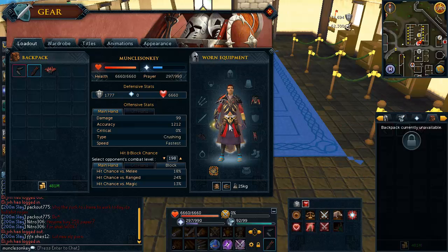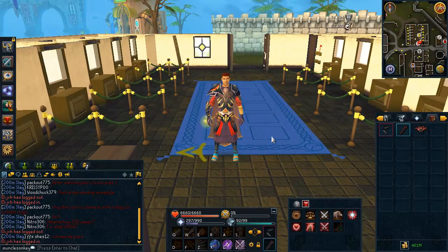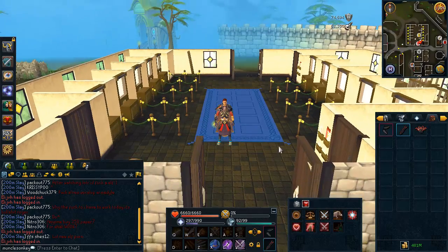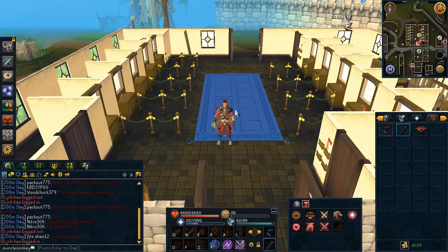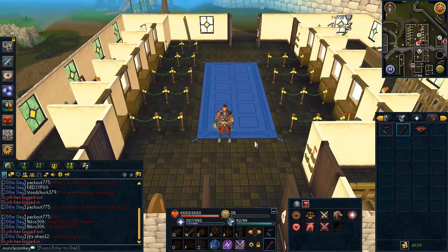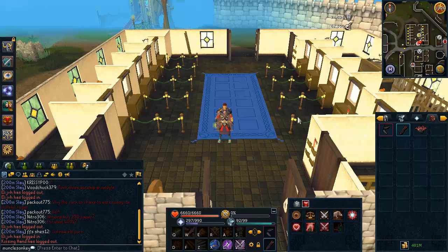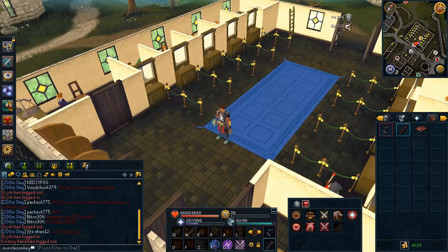I'm going to show you guys how to get this armor. The best way to get this armor is by killing the bosses themselves, as the boss minions in God Wars have a very high drop rate of this armor. I got the full set of Saradomin in just one day of killing Saradomin, and it didn't take that long — about maybe six or seven hours. And I got all of the Zamarak just from doing my Zamarak Slayer tasks killing the Zammy boss. Anyway, we're going to head up to God Wars and I'll show you other ways to get this armor.